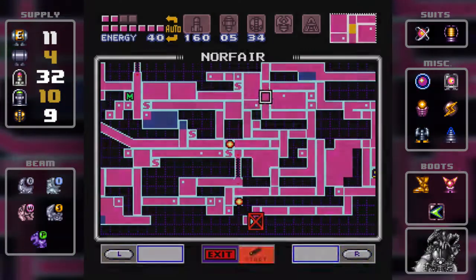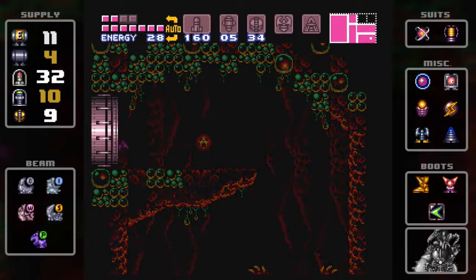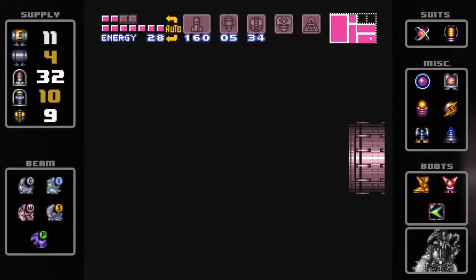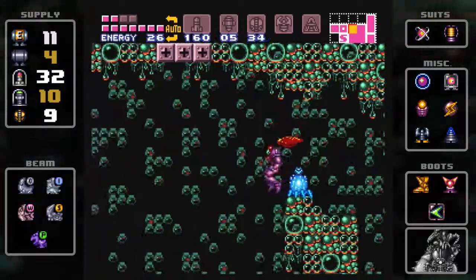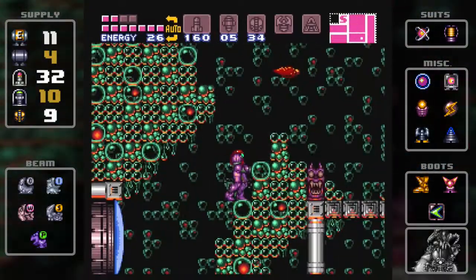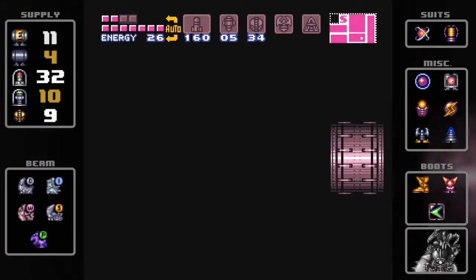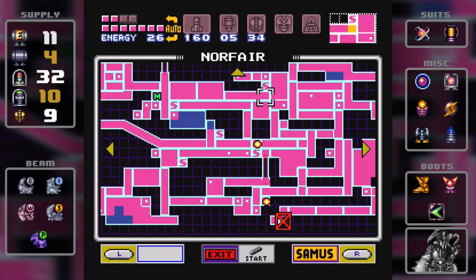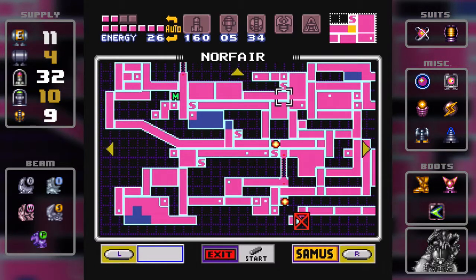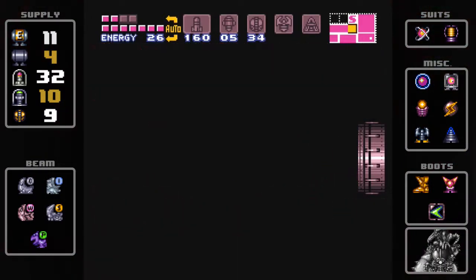I think we did a pretty good job of Norfair in general. I'm gonna make my way back to Crateria since we're gonna go back to where Tourian's gonna be. We'll basically call it an episode — a bit of a shorter episode today because the next episode will be Tourian. Part of me wants to see what's in that blue space though — let's take a detour, we got the time. Sure, we got two minutes.